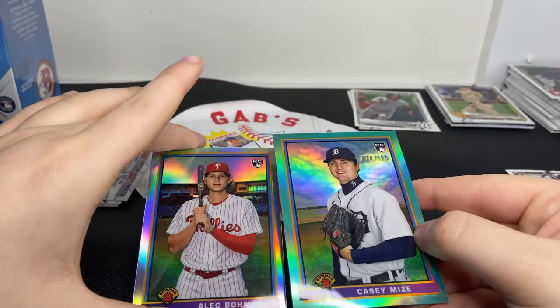Moving on to the next box - hopefully we can find an Austin Martin, maybe even an auto, that'd be cool. Oh wait - it says 'look for rare retail exclusive green parallels.' I thought maybe that Mize was like a green of some sort but it's probably not. One two three four five six - first pack.